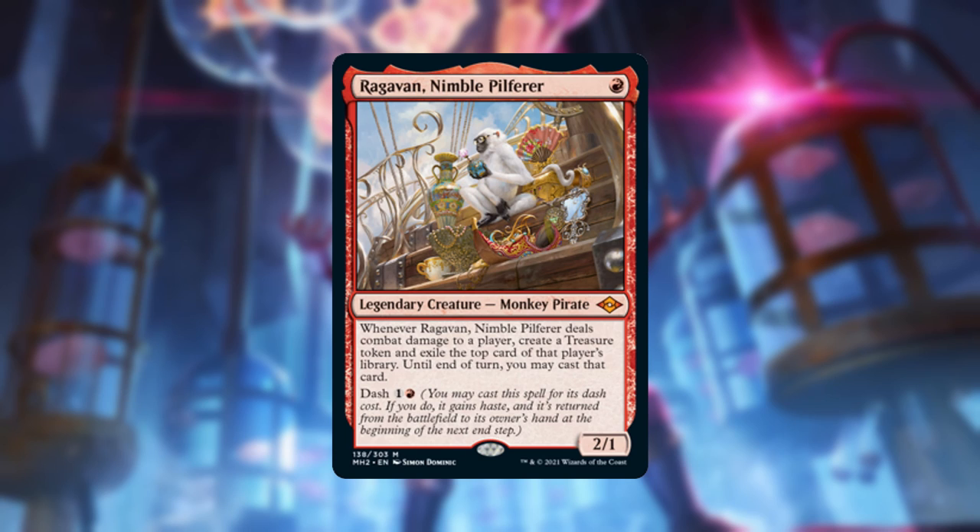This legendary monkey pirate has a 2/1 body and costs a single red mana to cast if you're casting it for its normal value. It also has the dash ability, which is an alternate casting cost. When cast for its dash cost of one red and one generic mana, it gains haste and returns to your hand at the beginning of the next end step. Thanks to this ability, Ragavan is mostly being used as a theft commander — it's in his nature to steal trinkets from opponents.